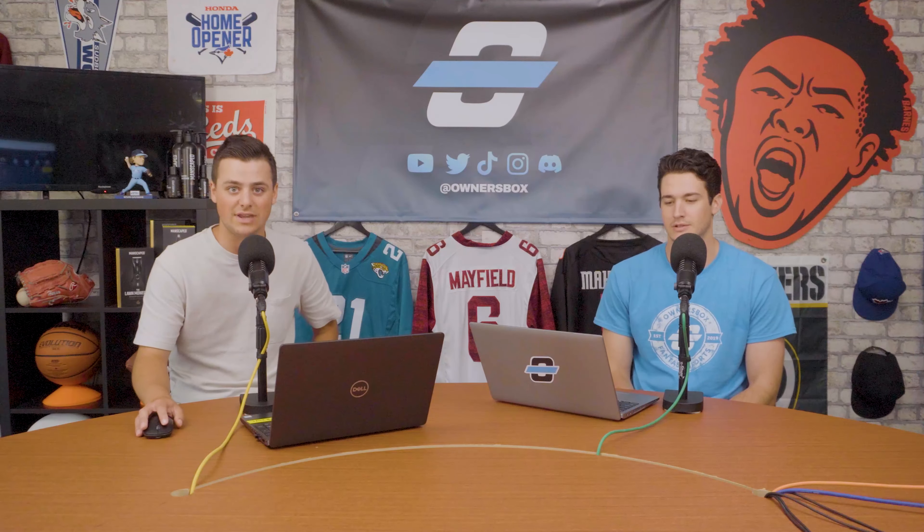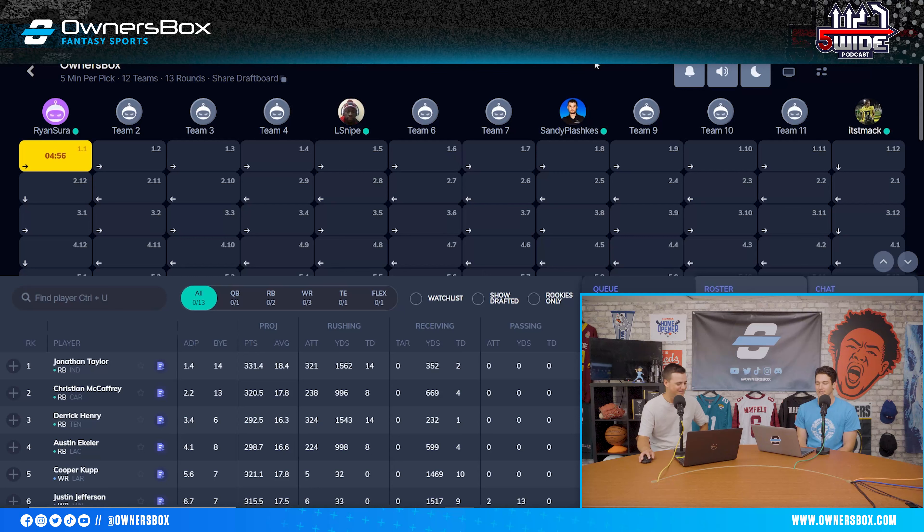We've got a couple guys in the office that wanted to join in today and get in on the action. So I took the one spot to show you guys a draft strategy I'm taking in a few of my leagues this year — the RB0 strategy — and I'm going to show you how you can do it from the 1.01 spot. Receivers have continued to just be better fantasy players because of the style of offenses in the NFL over the last couple years. So I'm going with Justin Jefferson at the number one pick.